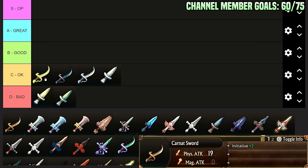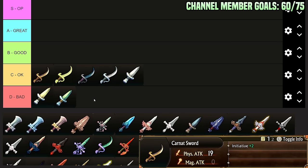The Carnet Sword: Initiative plus 2 and Physical Attack 19. We're starting to climb Physical Attack. I actually think this is almost B-Tier — I want to say B-Tier — but whenever I have the option to, I almost never use it. I would say it's like high C. Like as C-Tier fills up, these will start to be pushed down. It has good attack, and Initiative plus 2 is objectively good. But there are just better things that fill more niche roles.